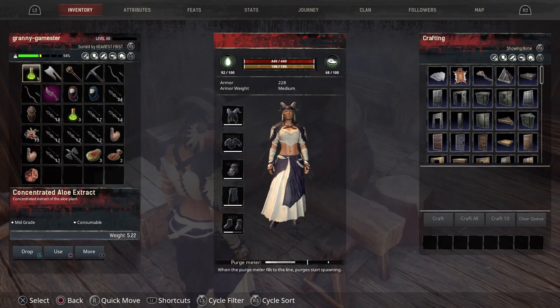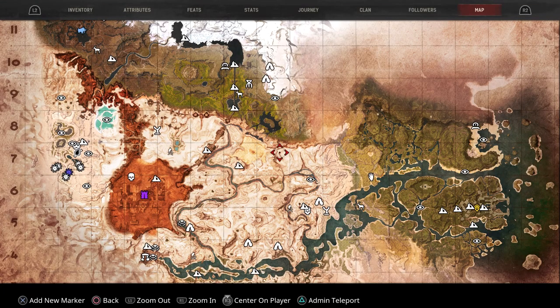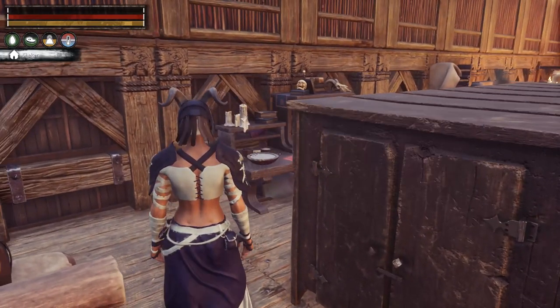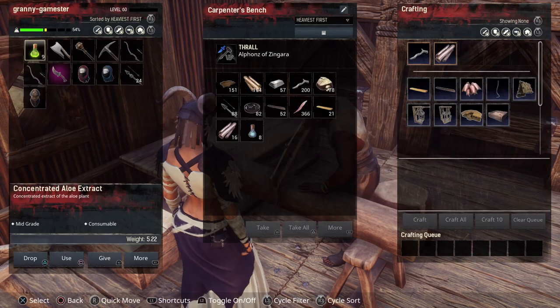To do that, you need to complete the Dregs — it's not a quest really, it's a dungeon. You'll find it right here; it's one of the first dungeons that you will do. You go in there and kill the abysmal remnant at the end of the dungeon, and he will drop the recipe for the glowing essence, which you will then find in your alchemist bench. That's how you make the light arrows.